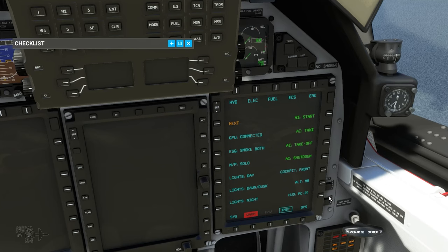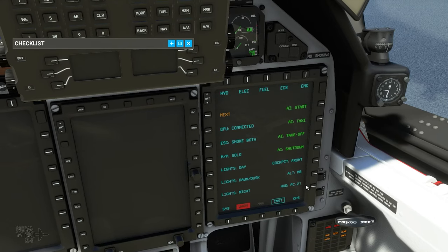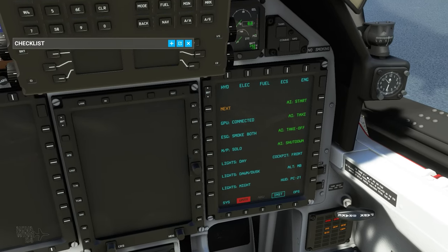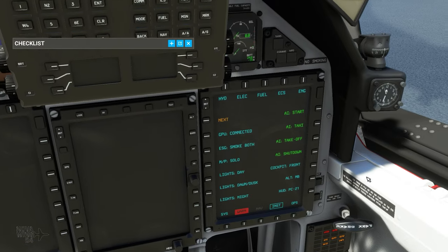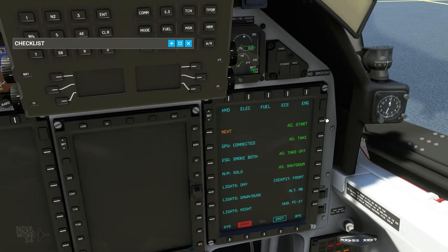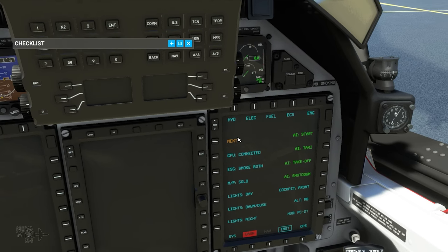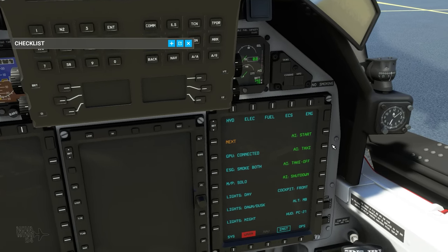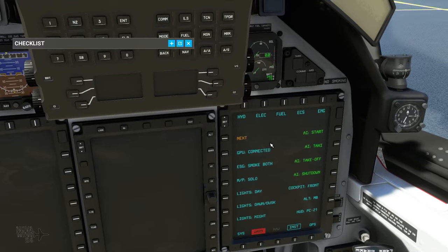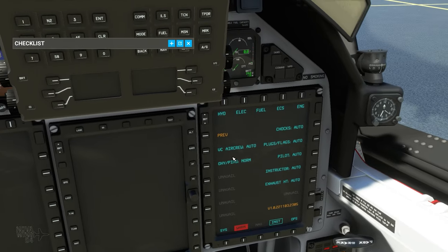The developer has already said they'll be updating the PC-21 HUD version to support the new anti-aliasing and coding settings — it is a work in progress and not available at the time of making this video, but it is coming. You can also get the AI to auto-start the aircraft, prepare it for taxi or takeoff, or shut it down — handy if you just want a quick start rather than following the full checklist.